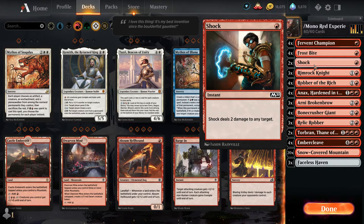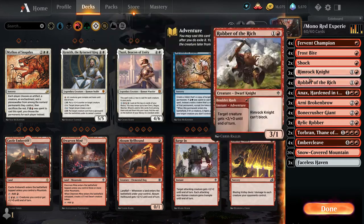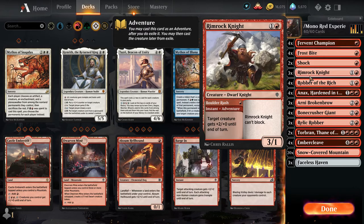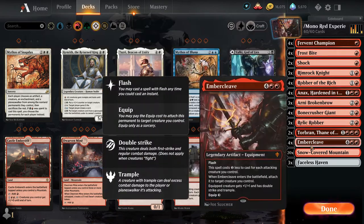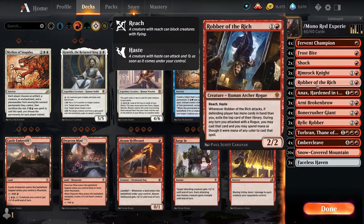One thing I'm doing that isn't really in the meta is Shock. The reason is to handle initial creatures and give a little bit of board control. Rimrock Knight — it's very uncommon that I'm actually using Boulder Rush, the plus two plus zero. Most of the time I'm casting it as a two-drop to put a three-one out there as quickly as possible for attackers, and for Ember Cleave if I can get it out fast.